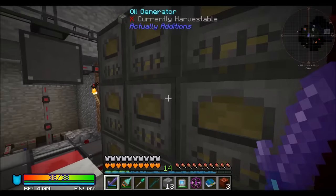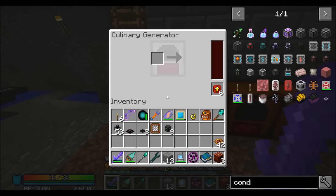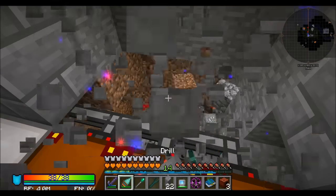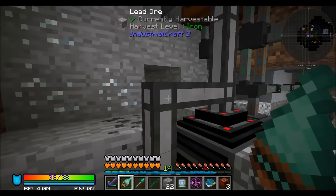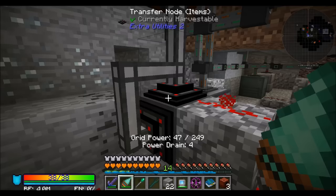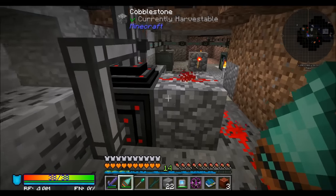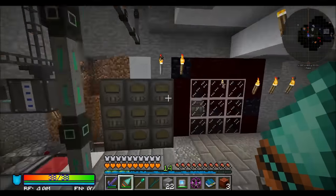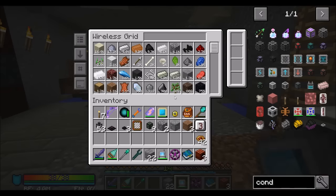Right now we're generating power pretty exclusively with oil. We set up redstone things but turned them off. We also set up a culinary generator. I've got the 3x3 miner on. This thing is currently set to export nothing, so I turned off redstone and turned off beef wellington. I think I'd like to try out the TNT generator, because that sounds like a good time.